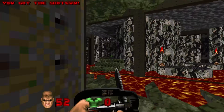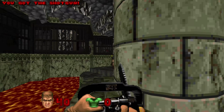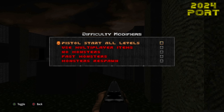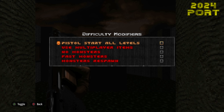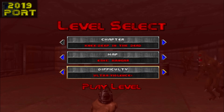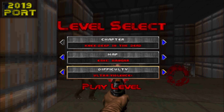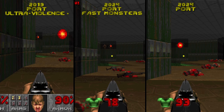It's not just the visuals that receive some TLC. The enhancements also extend to gameplay options as well. When selecting a level, you now have an option to enable various difficulty modifiers. These modifiers are a new addition that let you play levels in new ways. It's worth noting that the Unity port didn't have these modifier options, though it did have an additional difficulty called Ultraviolence Plus.